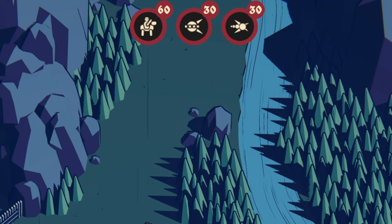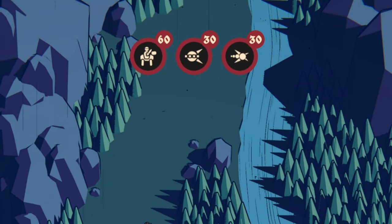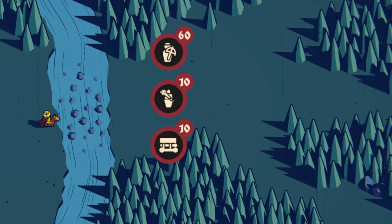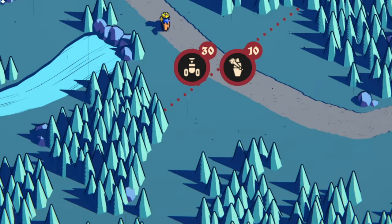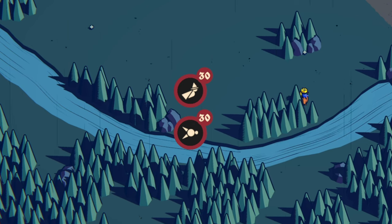We have 60 knights, 30 roly-polies, and 30 worm-looking dudes coming in from the north side — lots of melee units. We have 60 crossbowmen, 10 ogres, and 10 siege equipment coming in from the east side — a lot of power damage and lots of crossbowmen. And on top of that, we have 30 tank-looking dudes and 10 more ogres coming on the bottom side, along with 30 witches and 30 flying units on the south side.